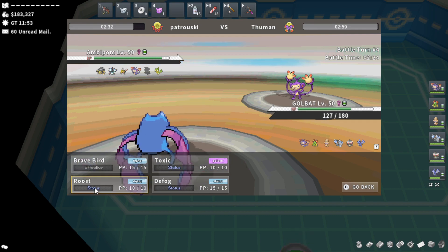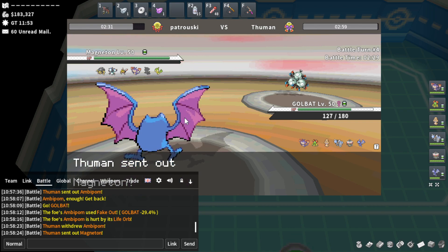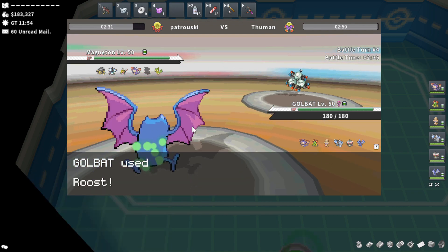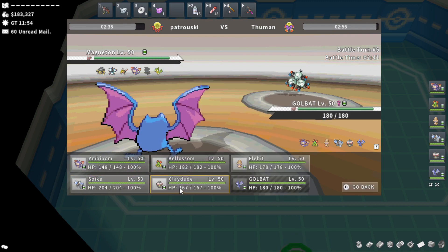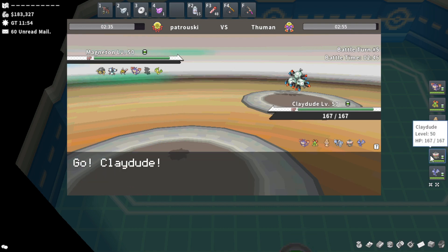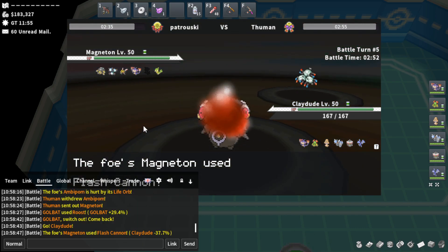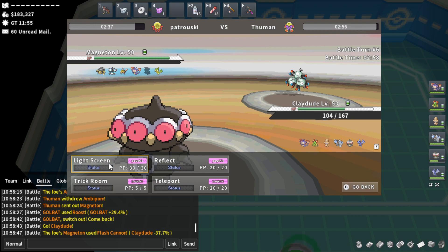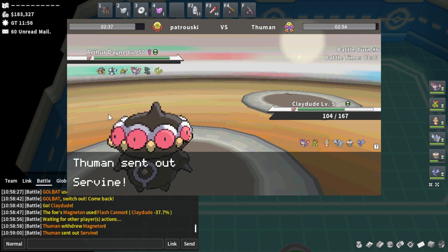I'm going to roost here. He goes into Magneton so it's good for me to roost. I could have gone for a toxic or a hard switch. Now I'm going to switch into my Claydol. If he volt switches - which is the easy play - he might forget that Claydol is a ground type, which a lot of people forget. He makes a prediction play - great play by him. I was scared of flash cannon but I'm okay with it. I'm going to be able to set up a light screen and hopefully get off a trick room.